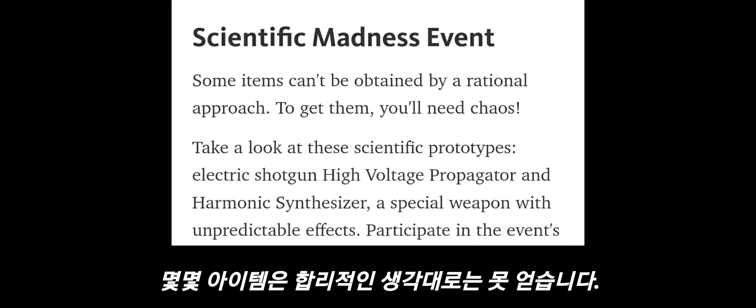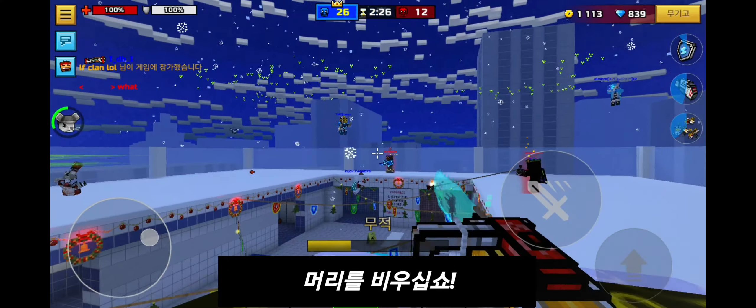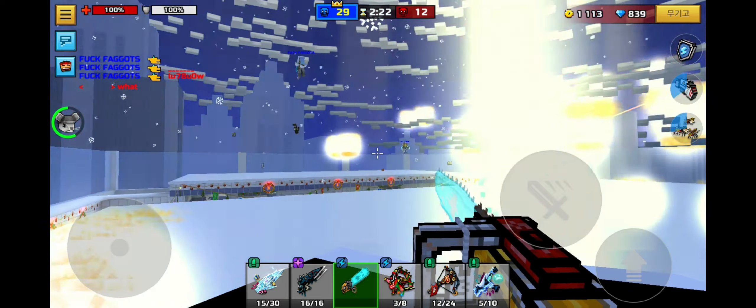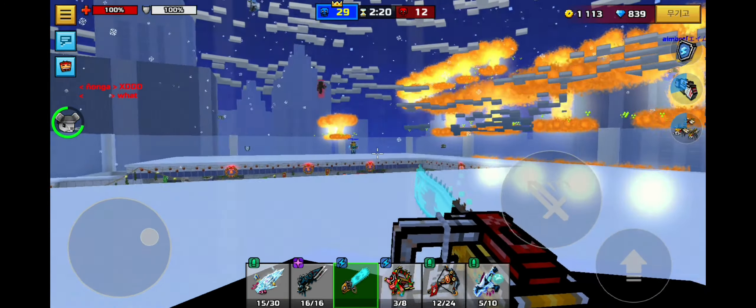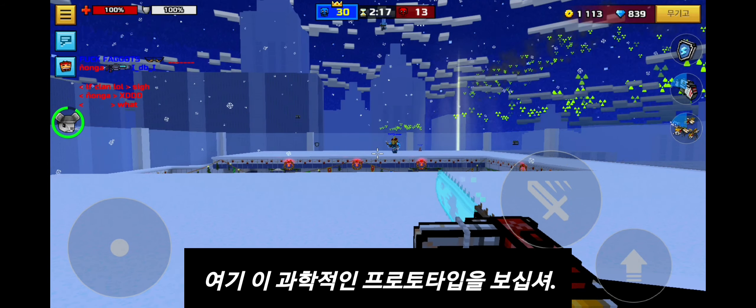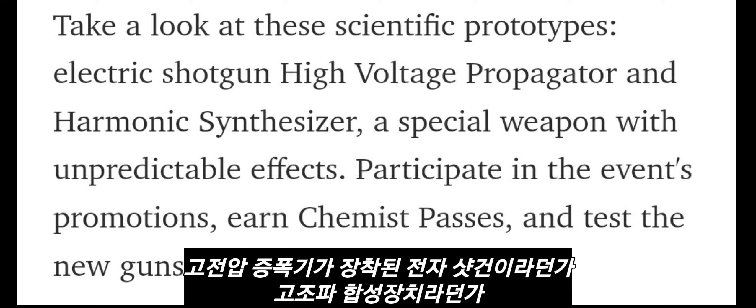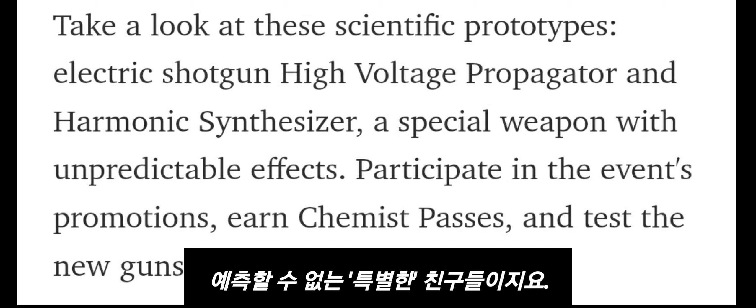Some items can't be obtained by a rational approach. To get them, you'll need chaos. Take a look at these scientific prototypes: Electric Shotgun, High Voltage Propagator, and Harmonic Synthesizer — special weapons with unpredictable effects.